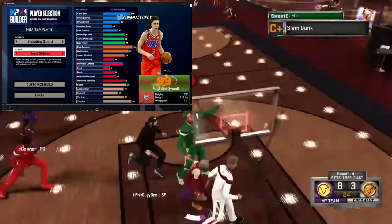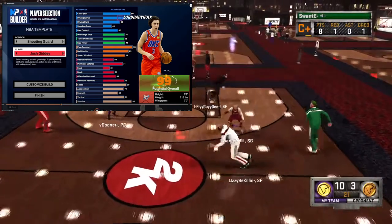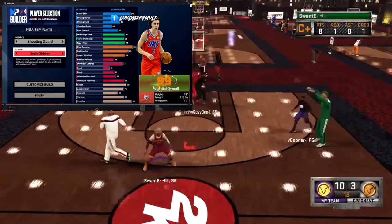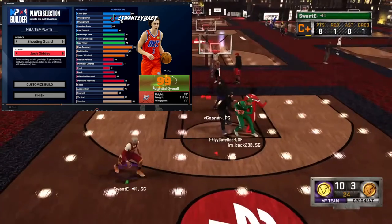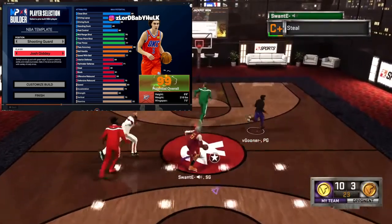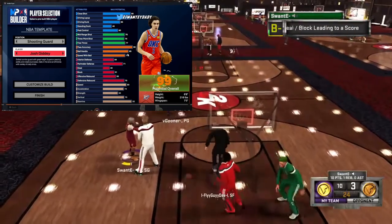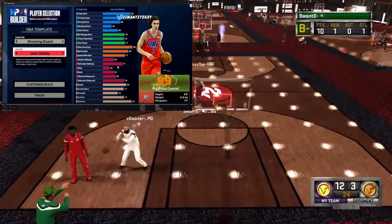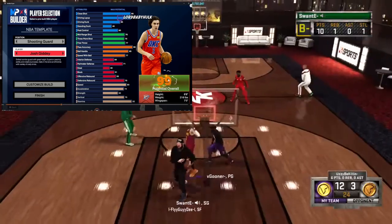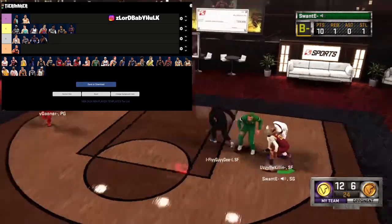Josh Giddy, our first 6'8 — they are really juicing attributes. A lot of these NBA template builds have a little too high pass accuracy, like a 95 pass accuracy — what are they trying to say? The finishing is decent but not the driving dunk. Shooting now, playmaking pretty good especially at 6'8, the defense is decent. I'd say this build is A, could possibly be S — maybe with the standing dunk. I'm gonna put him at a middle A tier.